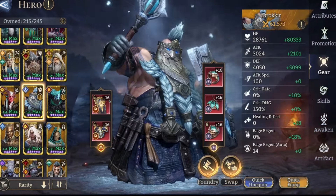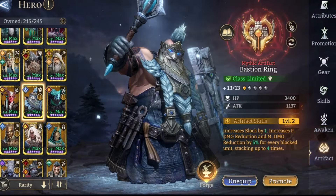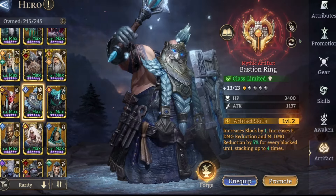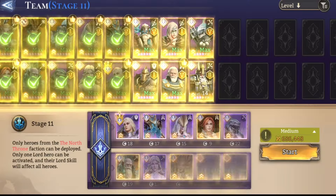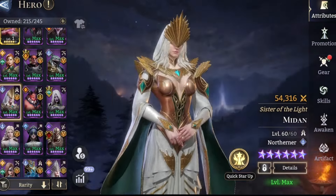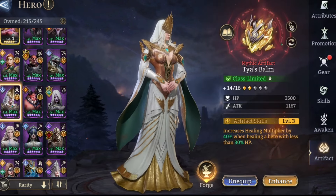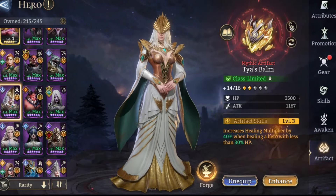Brokir is another one, just Guardian with Mortal Warrior — pretty much the majority of my tanks are running that setup. He's also got Bastion Ring on him.